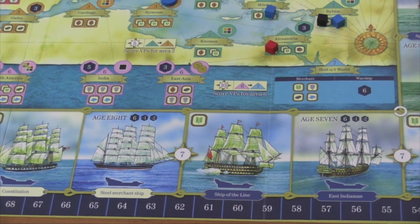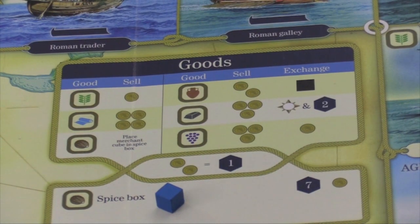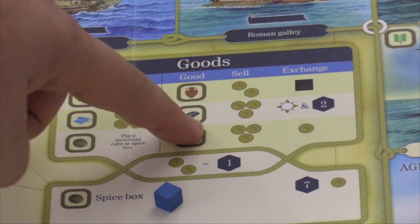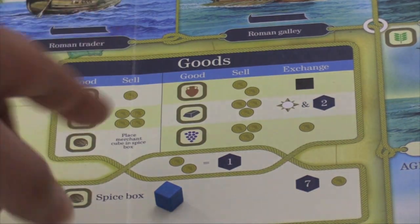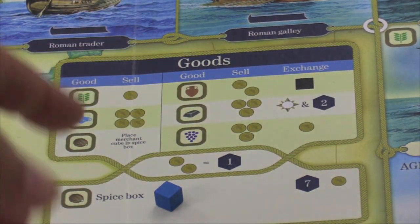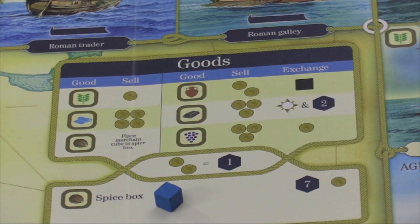You'll immediately sell all your goods. There is a chart here — you can sell goods; the goods have different costs, some are two, three, and three. But you can also, at any time as a free action, exchange an oil for a black cube, exchange one of these for a navigation point and two points, or exchange wine for a coin if you're desperately in need of it.